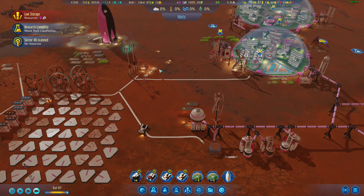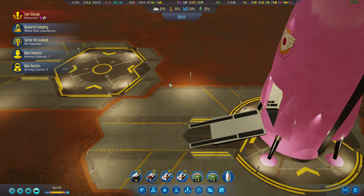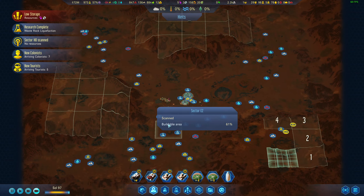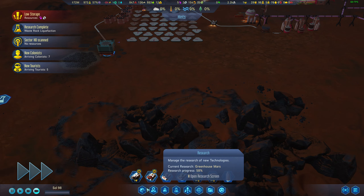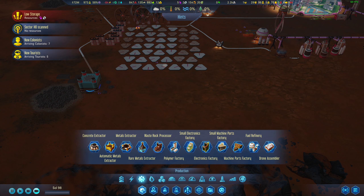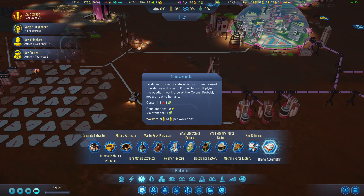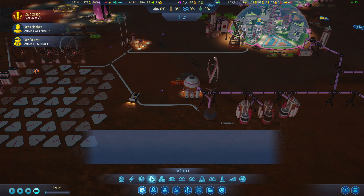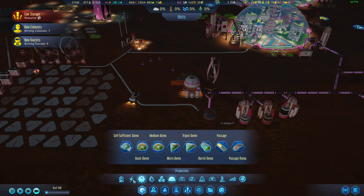We got people — we have all the food and water. But five of them were tourists — that hurts my soul. The drone assembler is there but we just have no money. I need to get the waste rock assembler up.